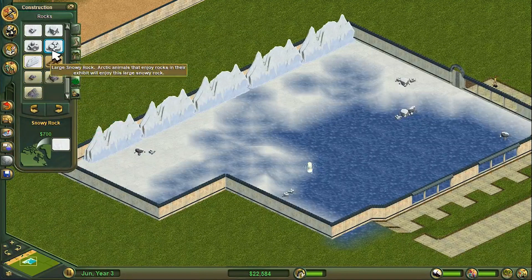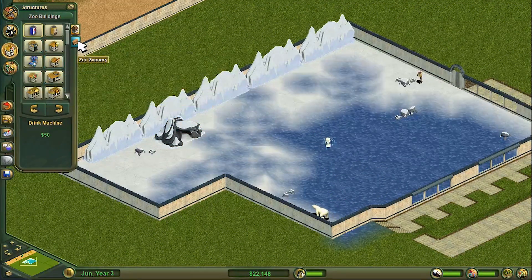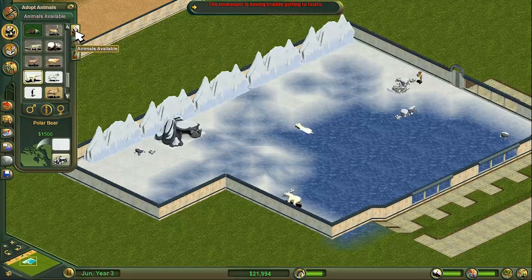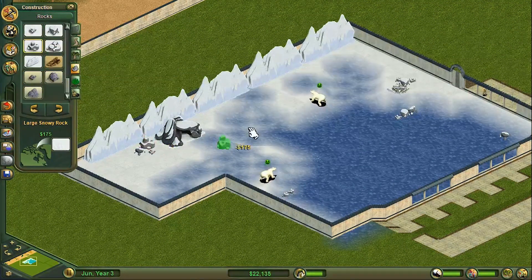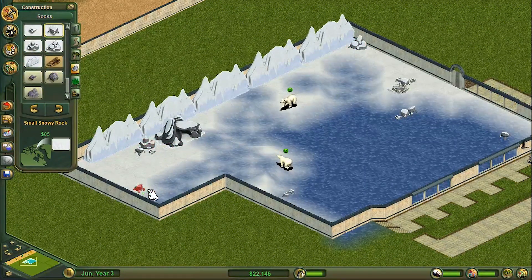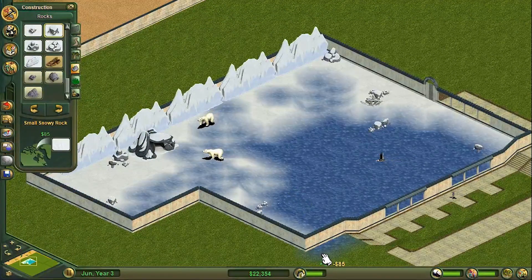We want them all along the back so it looks real. Let's put the shelter back in. And then a few more rocks - what are we looking for? Large lots. There's two large and a couple of different small ones. I think that's pretty good for the polar bears. They seem happy, lots of ways to swim around and be cool.